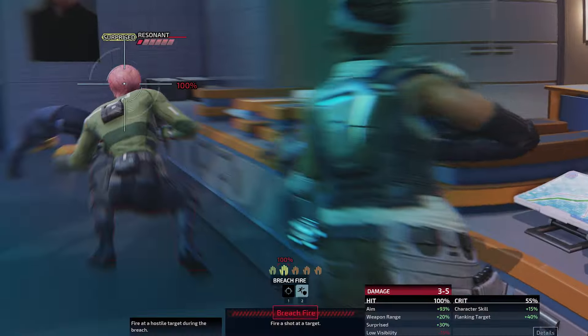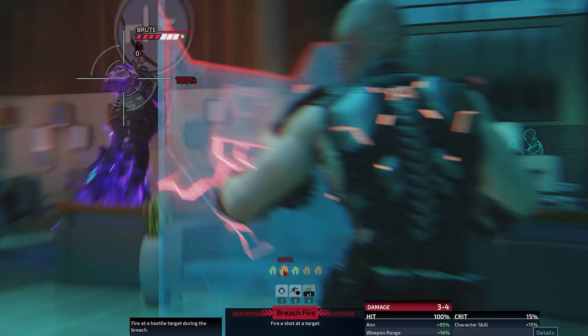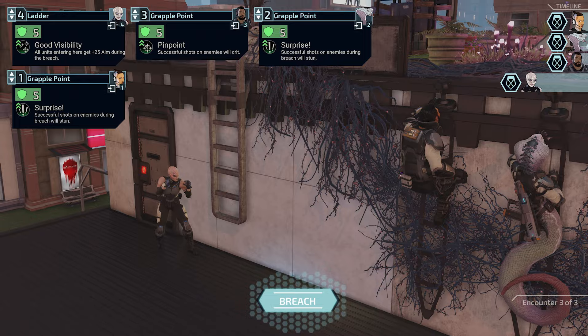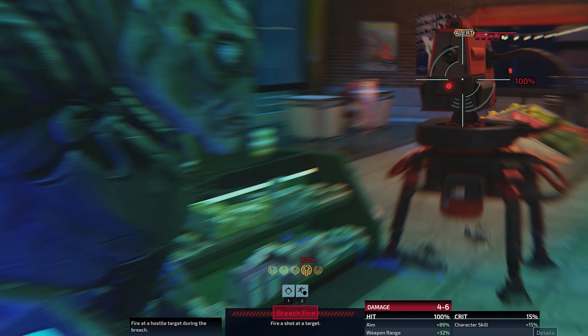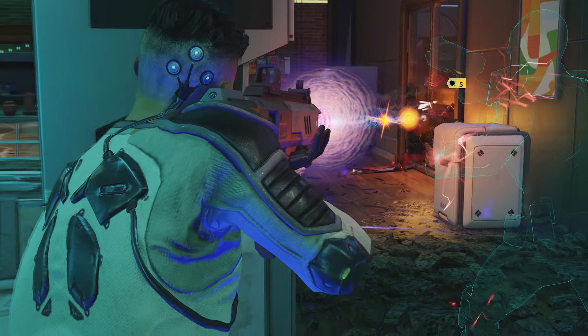Burst in, get the drop on enemies, and unleash devastating special abilities. The tactical choices you make during a breach can set the tone for the entire encounter. Will you head to cover or engage with targets? Will agents operate solo or work together? Do you concentrate fire on the most threatening enemy, or do you try to take down multiple weaker targets first?